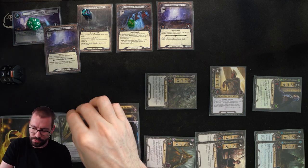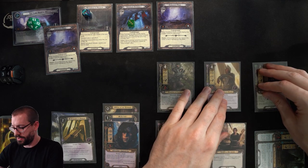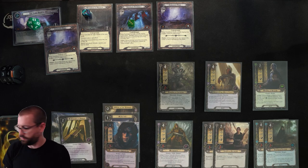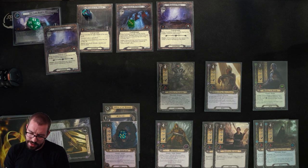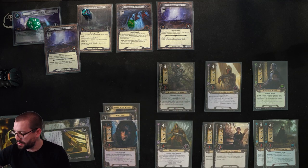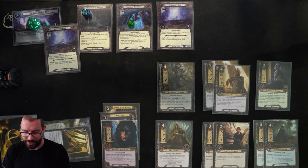34 threat. There are a bunch of spiders in this encounter deck that I keep expecting to fight, but they don't seem to be appearing. Drawing my card for the round, generating 5 resources in exchange for 1 threat. At some point I might want to stop taking the extra threat, but I don't think so. I'll spend 1 resource to draw a card with Gildor's ability, then spend 4 resources for another Knight of the White Tower. I'll be really shocked if I don't put another Treebeard in play — he's one of my favorite allies.